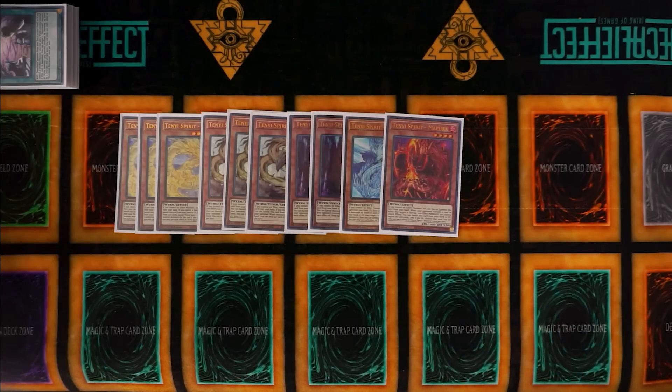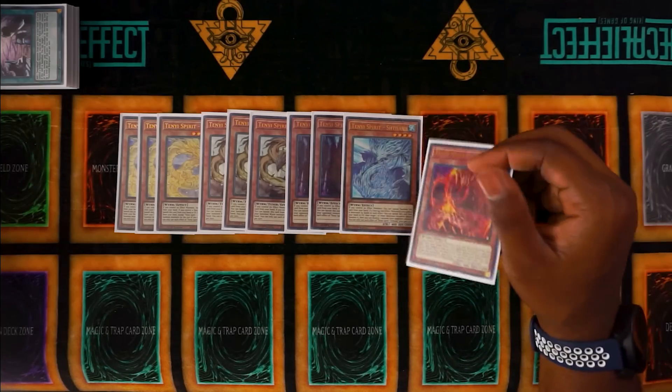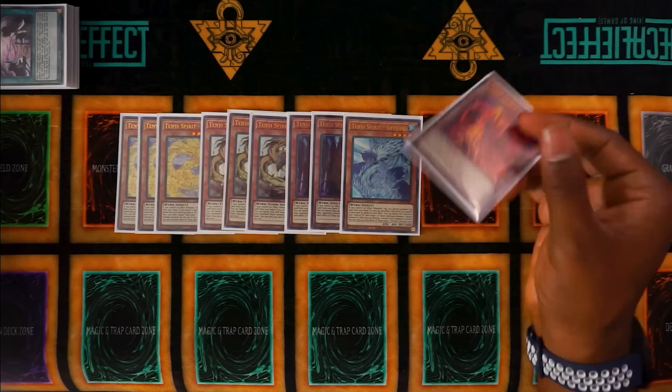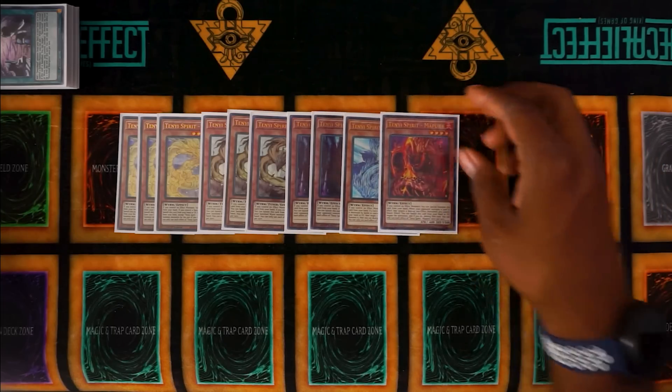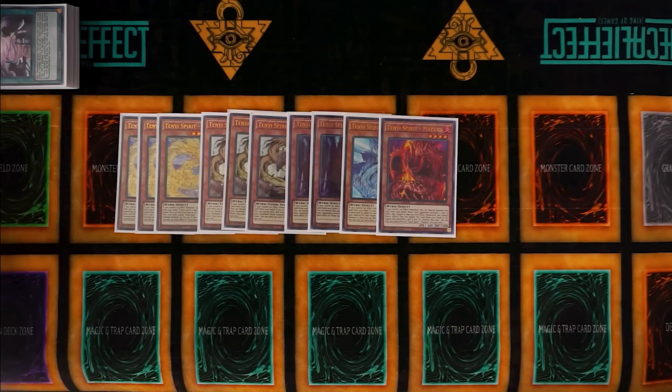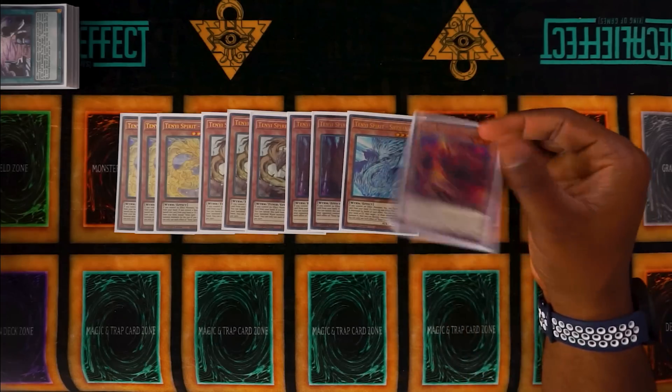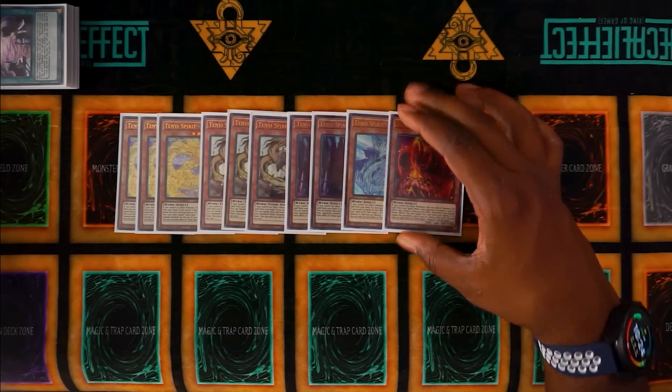There are two copies of Vashuta and one copy of Shithana, but I'm also testing Mapura. A lot of times I need an additional level four monster I can easily summon, and I don't want to banish Shithana because that card is actually a disruption on our end piece. Mapura has a really good effect too — a lot of times our opponent wants to get rid of our Sword Soul token, maybe through an effect like Castel or Ariseheart, and Mapura can negate the activation and destroy it.